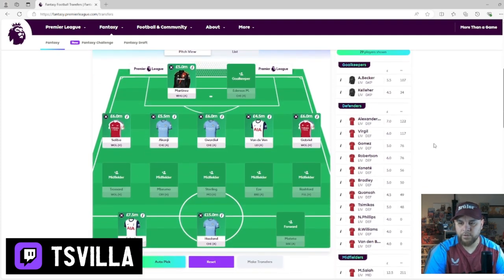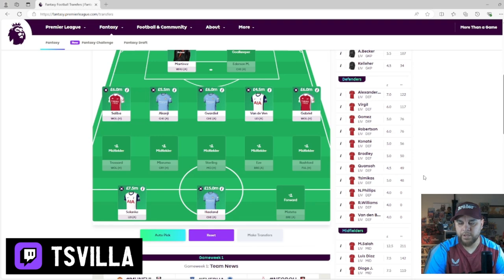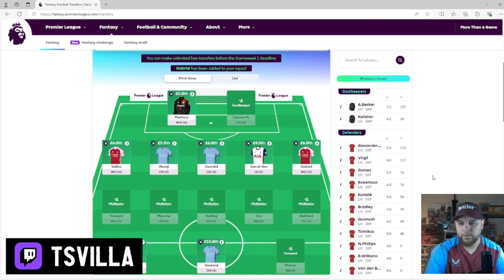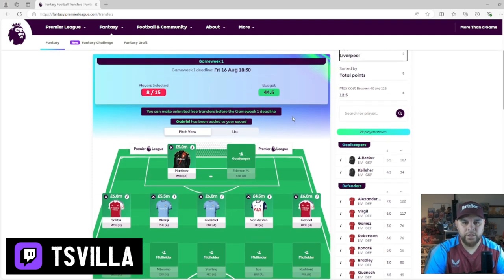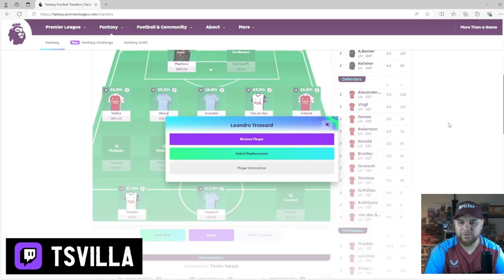I don't feel like I'm happy with that defensive selection. Let's jump into Liverpool. We've got Van der Ven at 4.5, Trent Alexander-Arnold at 7 million, Robertson - he's going to have a better season than last season, I'm sure. He did get injured though. Simic has played a lot of games but didn't get many points. I think we'll keep it like that. That leaves a budget of 44.5 million, so we might have to do some messing around.